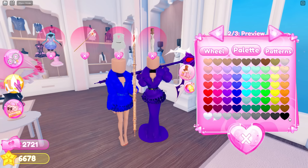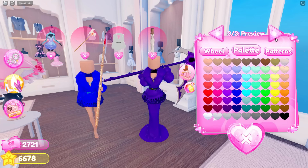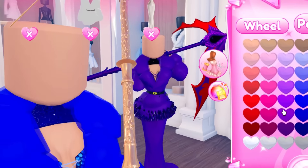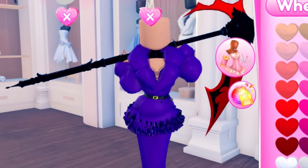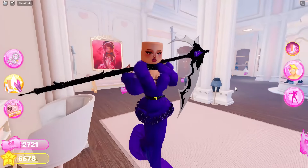We forgot to color it — wait, we can color this? I didn't even realize it. This just got like a million times better. We can literally color this axe right here — mine looks like Maleficent right now. Now we've got to put on one of the hairs and definitely add something to this.